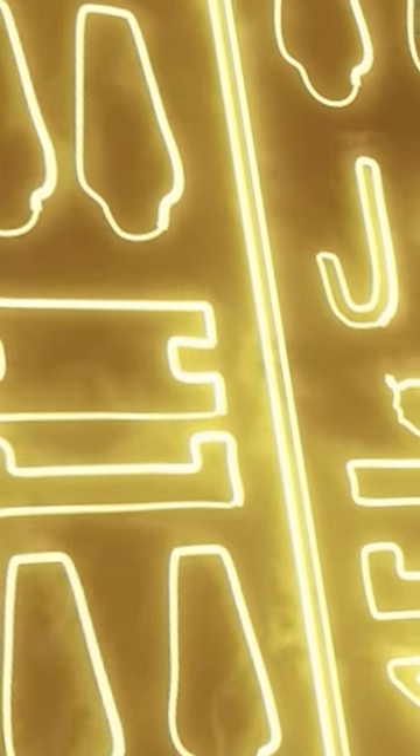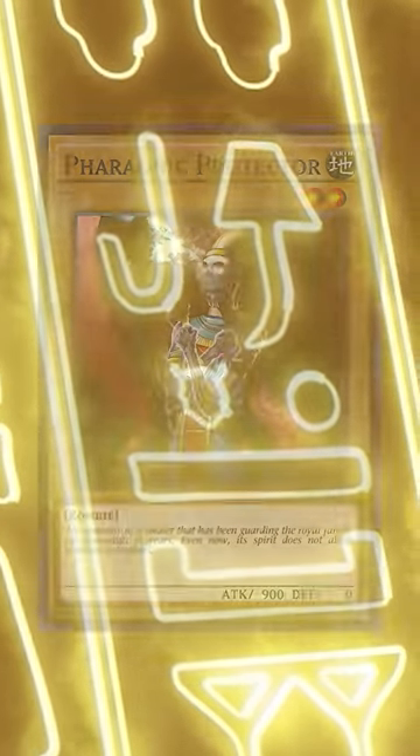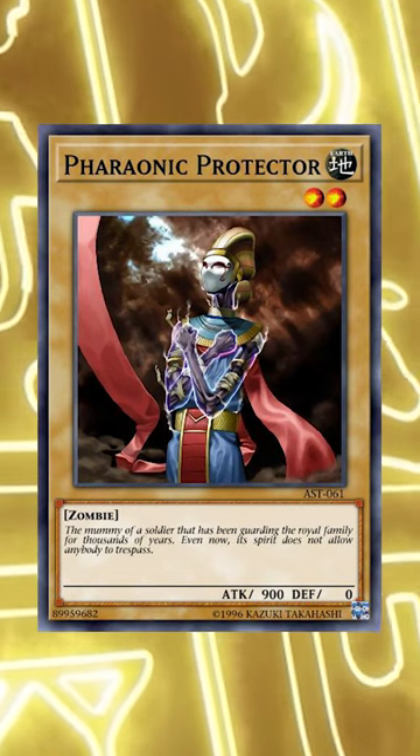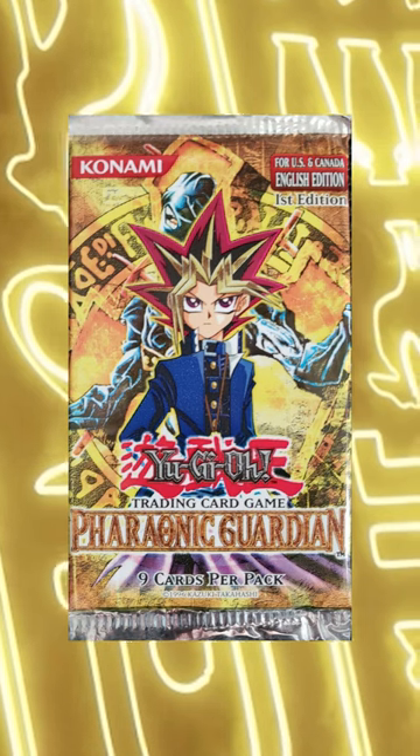So not too long ago, I went over a few cards that conveniently happened to have the same name as an actual Yu-Gi-Oh! set out there, but this time we'll try to dig just a little deeper. Let's take a look at Pharaonic Protector. Doesn't it remind you of something? Not only the name, but also the theme is quite similar to the set Pharaonic Guardian.